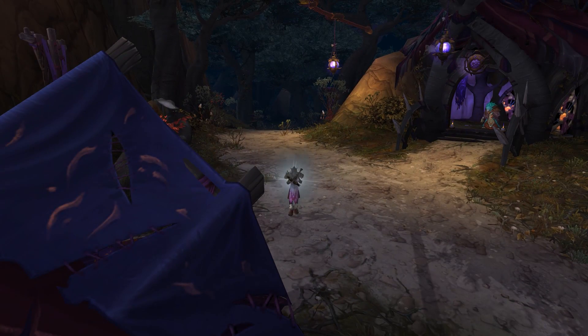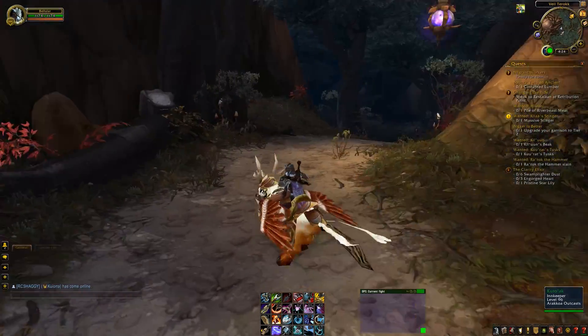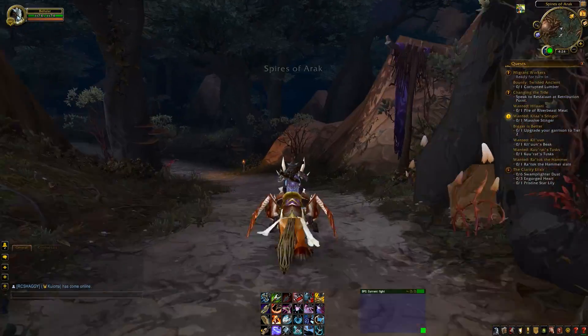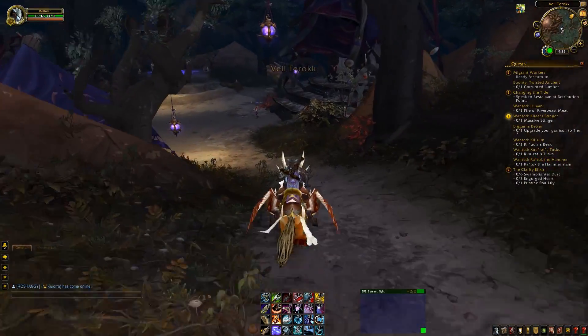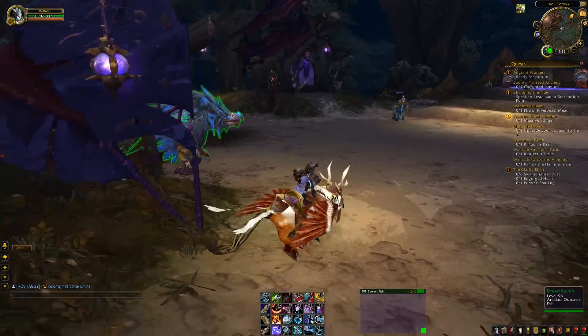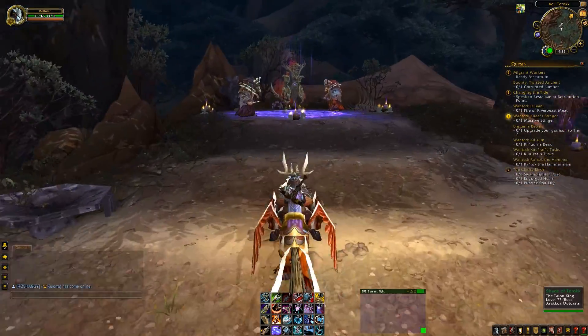So this is the home of the Outcasts, who are the friendly Arakoa. They're actually a faction that you can earn rep with in the game — this is one of their little places. There's not too many of them, because as we saw earlier, they did kind of get a bit slaughtered. Not too fun.